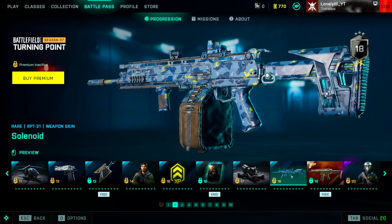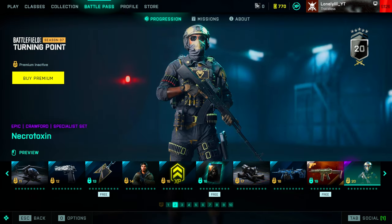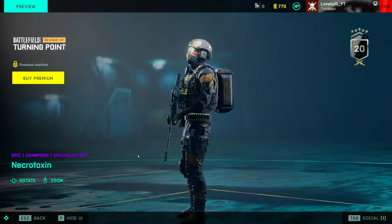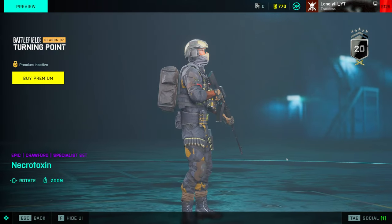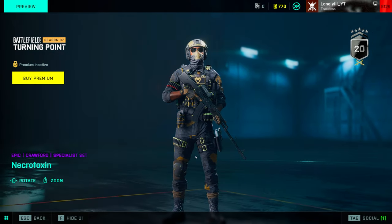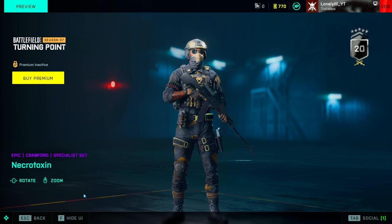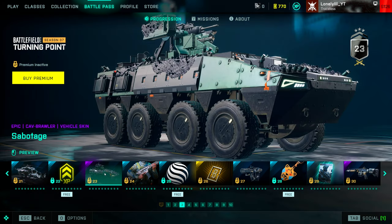The Angel Specialist set looks like the base skin — they seem to have missed some textures. There's another XP booster, a Rao player card, a skin for the PBX, and a skin for the RPT that looks ugly. At battle pass level 19 there's the AK5C — I think it'll take me around three weeks to get there. Then a Crawford skin that actually looks really sick — it has this bit of gold that reminds me of Black Cell skins from Call of Duty.